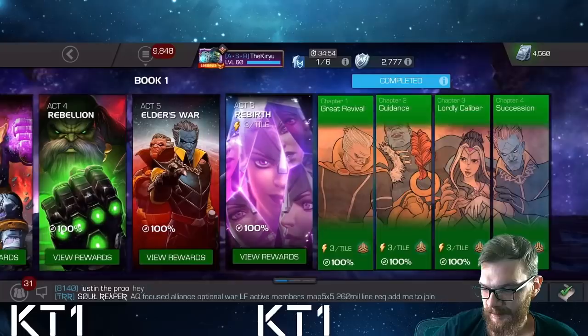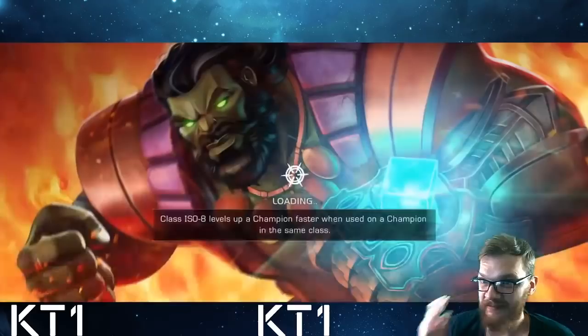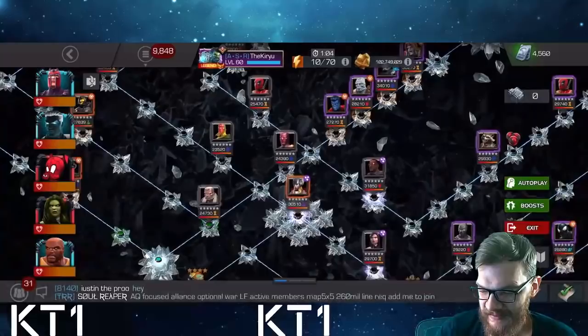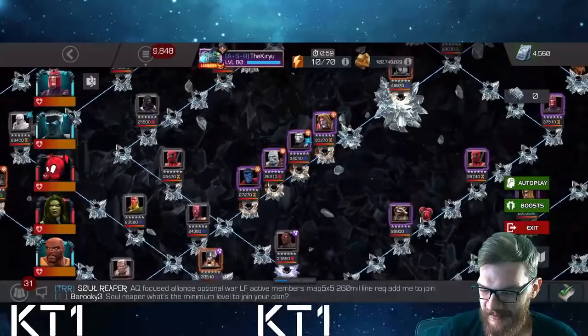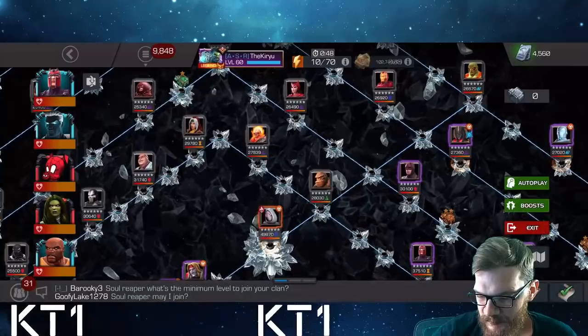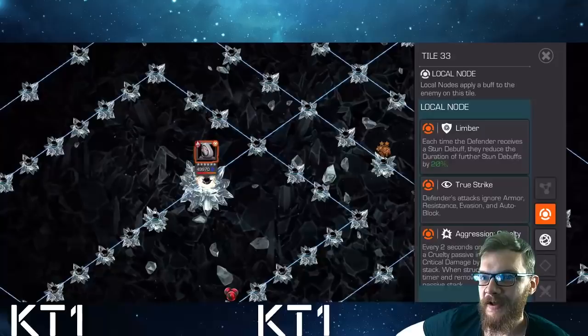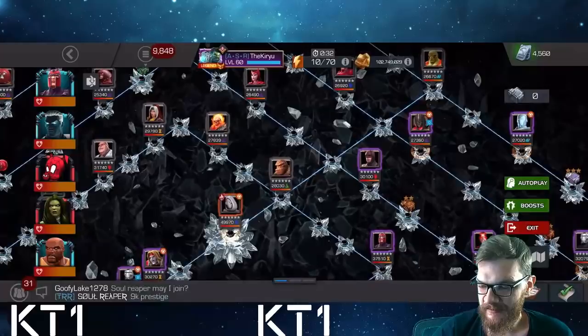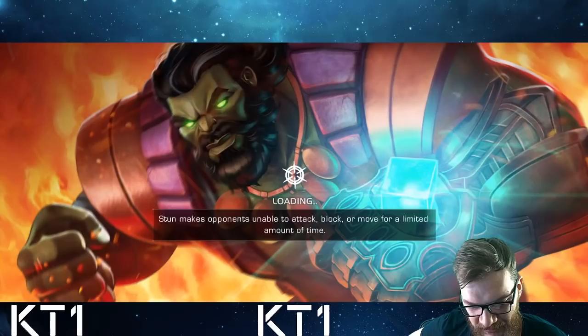The next boss is Ghost, which is very easy and you can solo it with pretty much anyone. The path you want to take is straight up through Vision, Deadpool, Agent Venom, Crossbones, Kingpin, Rogue, Thing, and then the Ghost boss. It's a very quick quest you can complete easily. The boss has Limber and Aggression: Cruelty, so it's just a regular Ghost fight — not much to worry about there.